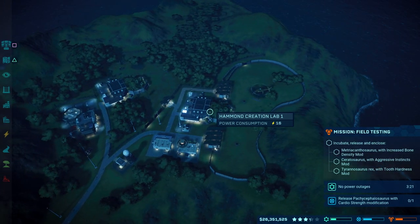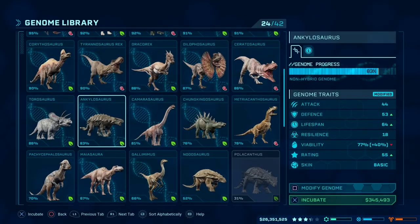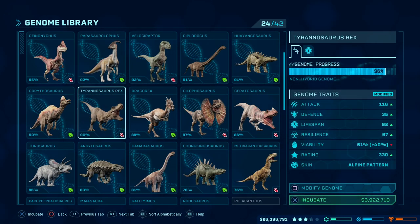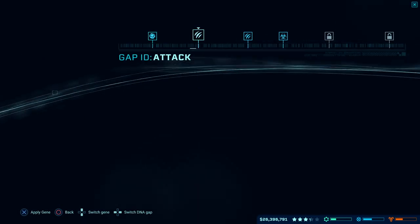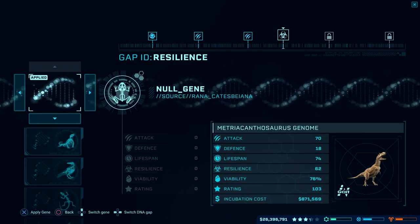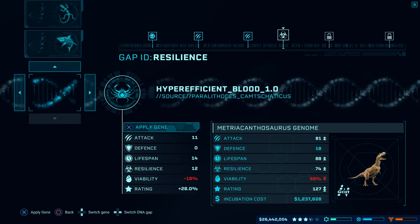Then it's the case of getting these mods in place. So I need increased bone density for a Metriacanthosaurus. Let's see about that. Bone density, Metriacanthosaurus - where are you hiding? Here he is. Bone density, guys. Resilience - you'd think it'd be in here. Robust digestion, intuitive learning. Nope. Tooth hardness, reaction speed. Nope.